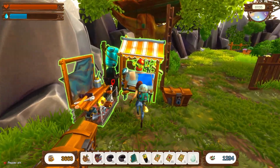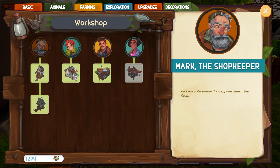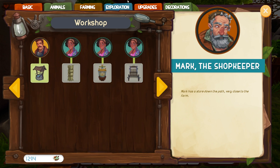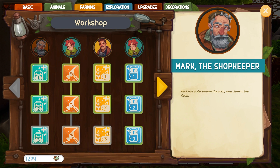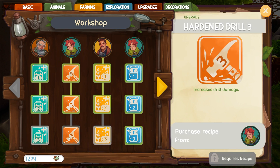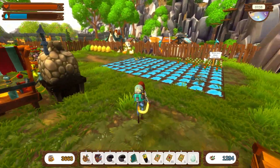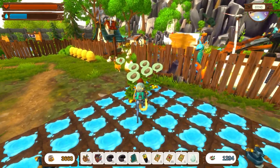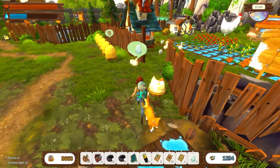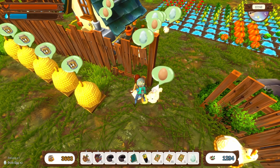Do I have Berry Picker Three? Because that's a duck egg thing. No, I still need to purchase that. Berry Picker Three still needs to be purchased from Gramps with the duck eggs. So let's just start off - we will plant, we will get duck eggs off the ducks. I have five ducks now, I think.